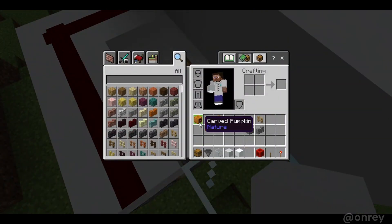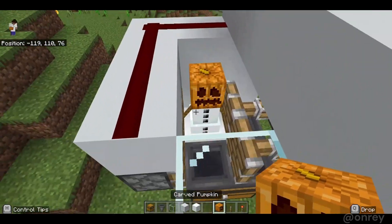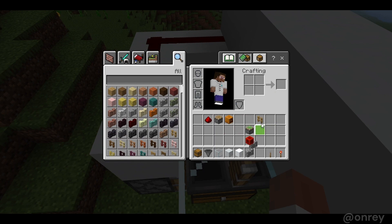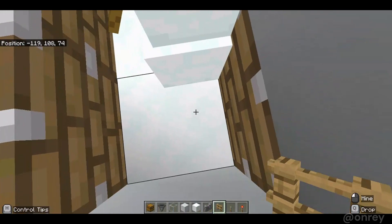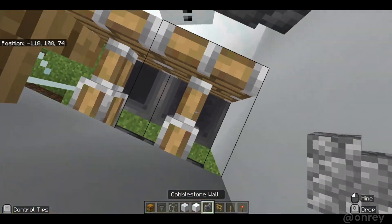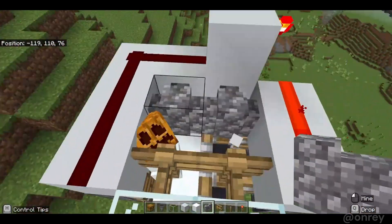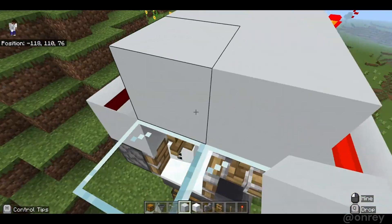Place those blocks there to make sure it doesn't escape, then place the snow blocks here and place a carved pumpkin on top — that should make the snow golem. Then place fence gates here, push it to the wall, and make a way for you to exit. Place a wall there and a wall here. Now the snow golem should be trapped in there, but place the solid blocks on top for extra protection.